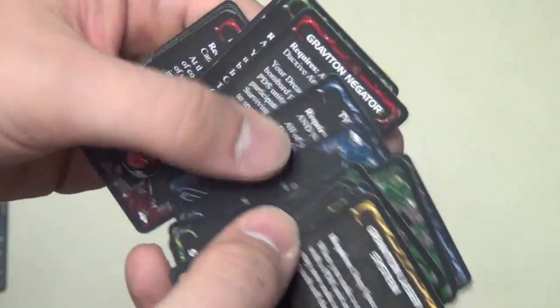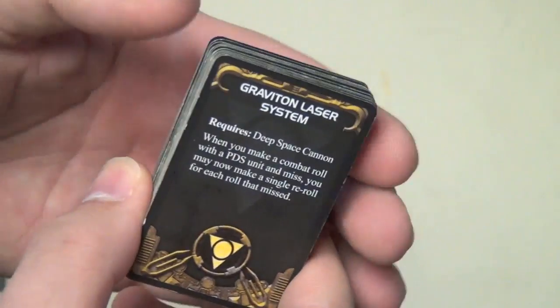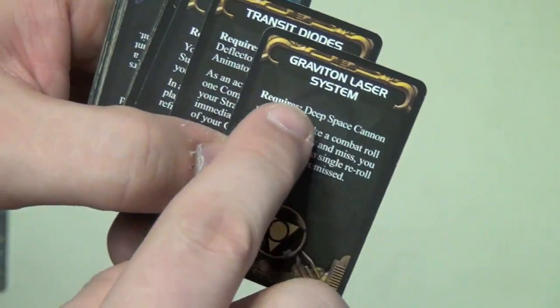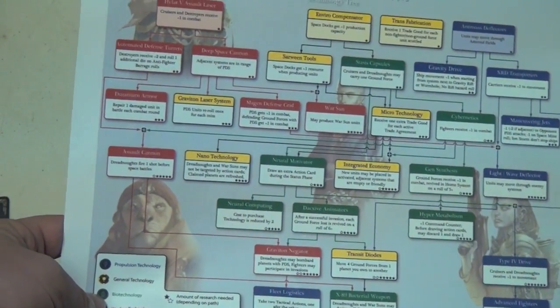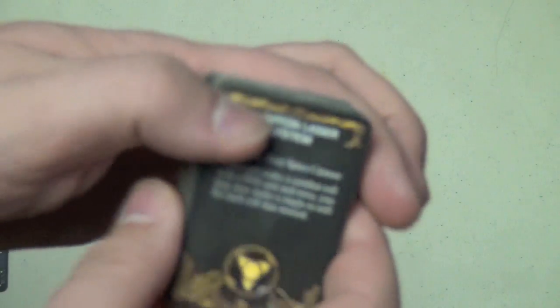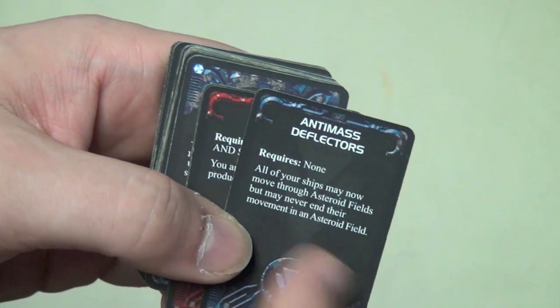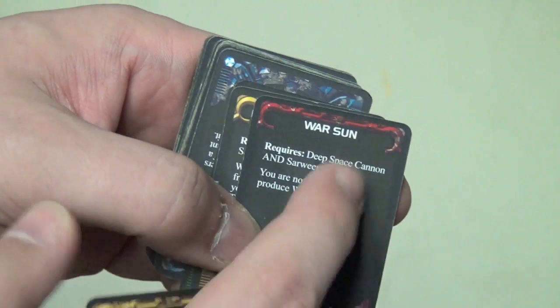One of the things I really like about the game is the technology system. Each player has a whole pile of technology cards. A few you start the game with depending on your race, but as the game progresses you'll want to build more because they give you advantages. Many technologies have prerequisites you need to acquire first. If you go online, you can find really nice tech trees showing exactly what's needed to build what — something I think the game should have included in more accessible form. Anti-mass deflectors let you move through asteroid fields. The War Sun technology is required to build War Suns — you can't build them without it.